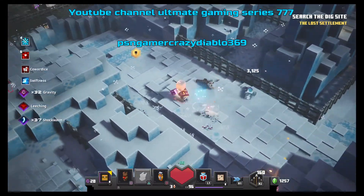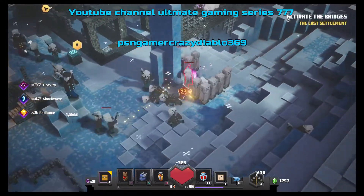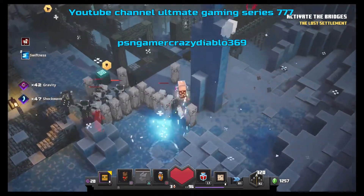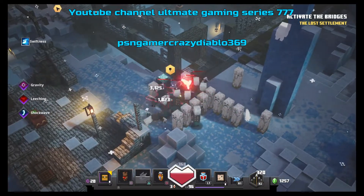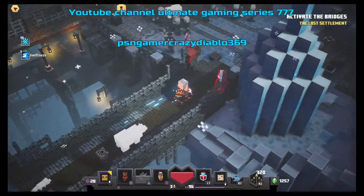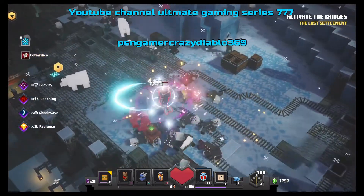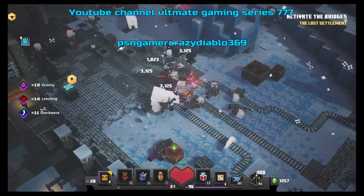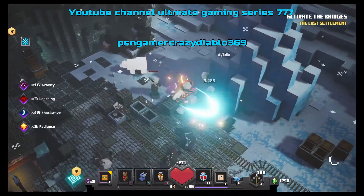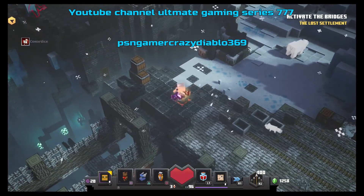We're going to get to the button and press it. I'm going to smash everything and get to where we need to go. All I'm trying to do is show you how to get uniques and take advantage of your chests. Basically the scene chest drops are RNG — you've got to keep trying to get the scene chest.